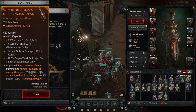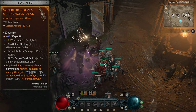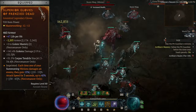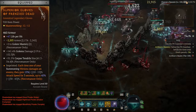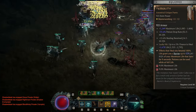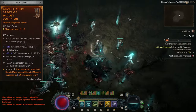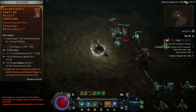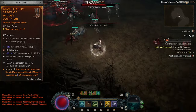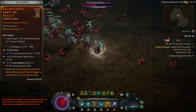For gloves, I have the Frenzied Dead aspect for increased attack speed up to 45%, which is key to this build as good attack speed is important for our minions. For tempering, go for a damage source from minions and then increase the size of either corpse tendrils or Decrepify. For pants, I have the unique Temerity for the barrier interaction with Blood Getter's aspect. For boots, I have the Occult Dominion aspect for increased minion count, with a movement speed buff from tempering and ideally another size increase to one of the skills.